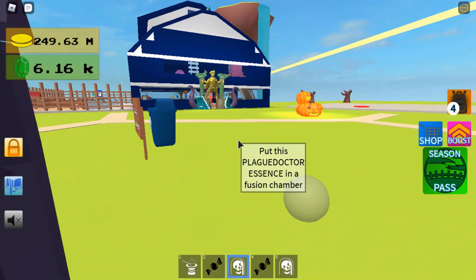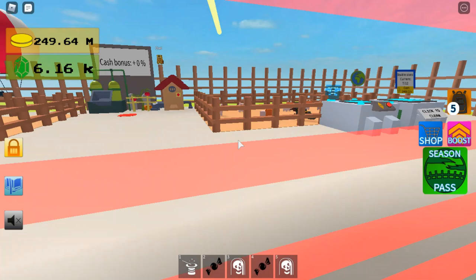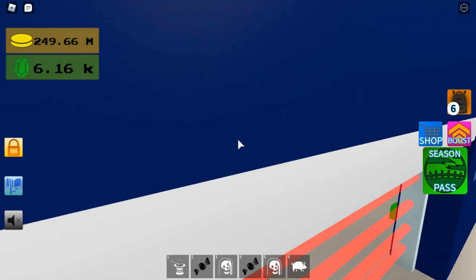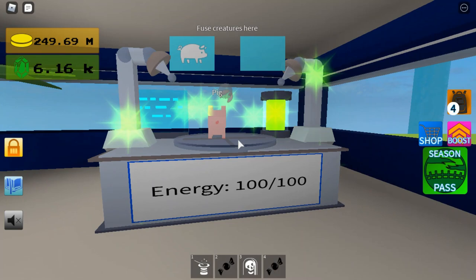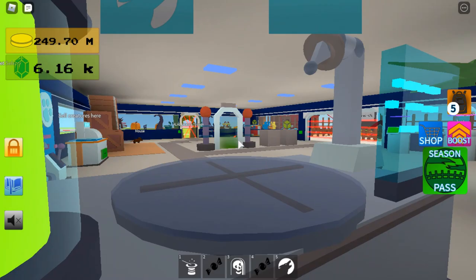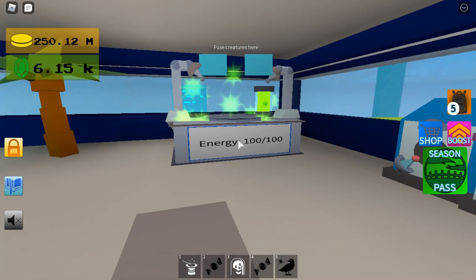So now I'll show you how to get the Pig Wolf. What you're going to need is a pig — luckily I had just a normal one. You place that down and then you use a wolf essence to turn it into a Pig Wolf. It looks the exact same, but I'll show you what cool thing you can do with it.